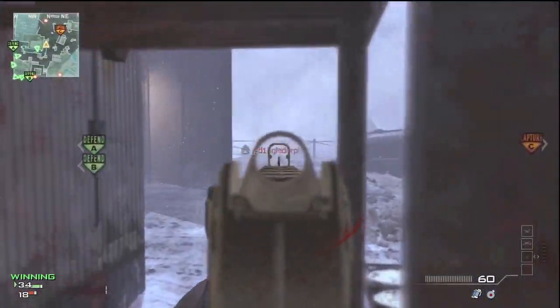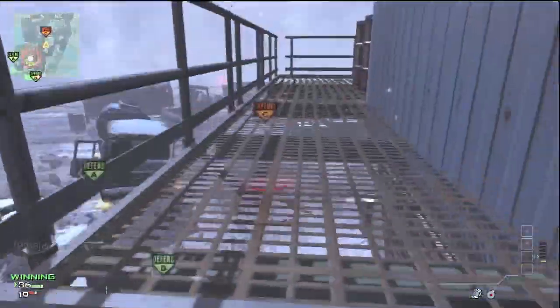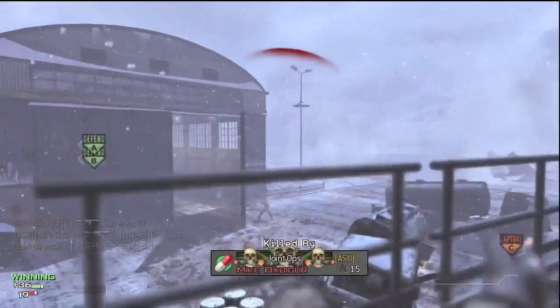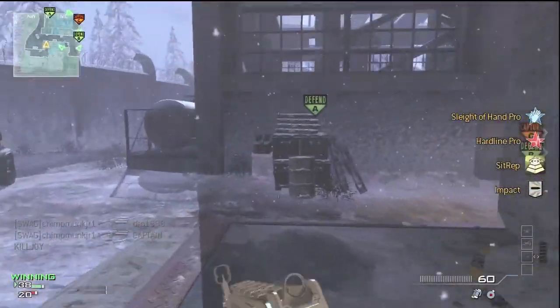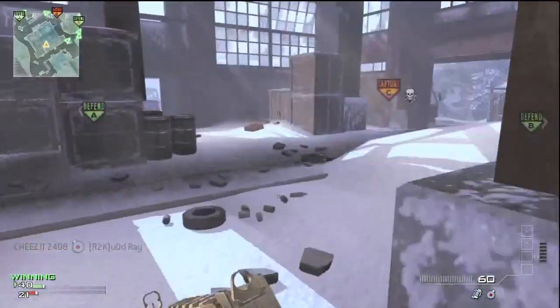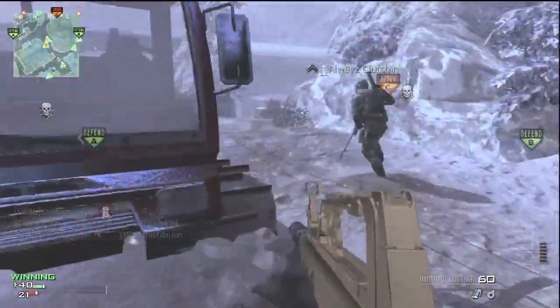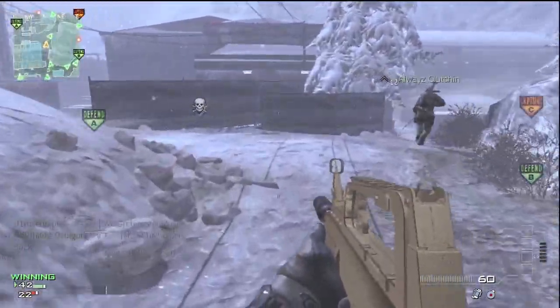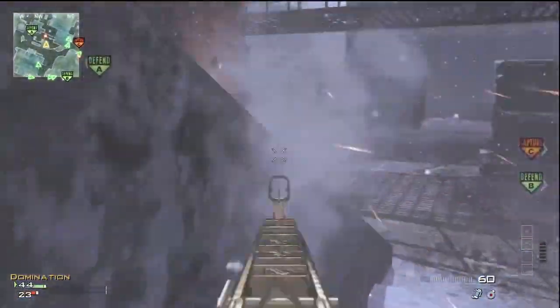Some of the guns in Black Ops were kind of messed up because they were gold but parts of them were still black. Like the G11 is my favorite gun and it looked terrible — part of it was still black. So it was cool to see this one where the whole thing is actually gold. However, it doesn't really look like gold, it looks like copper. It looks like a cheap fake rapper's necklace or something.